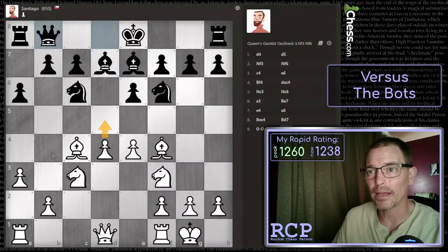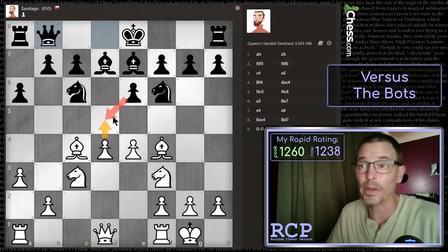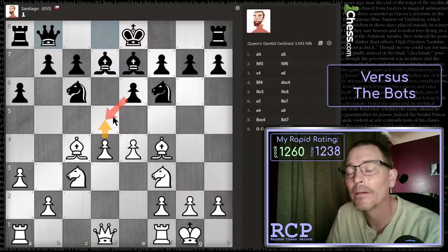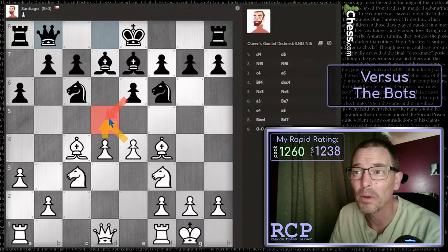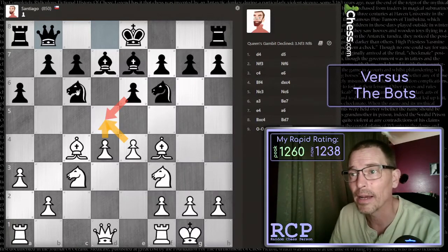If I push this pawn and the knight goes here, I could take it with either a knight or a bishop. If it went in here, I could take it with a knight. I mostly expect this pawn to recapture if I play d5, in which case I could recapture with my e-pawn. Then I'm the only one with a center pawn, and I would still be threatening that knight. I'm going to try it.